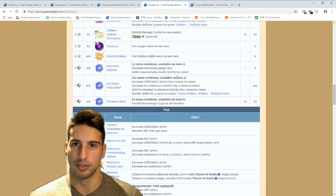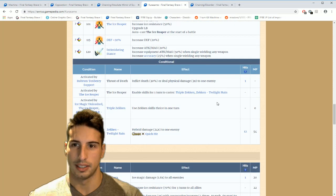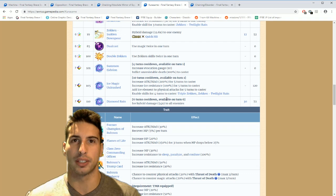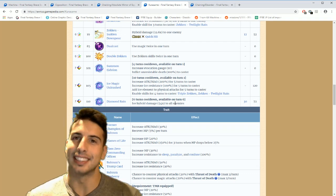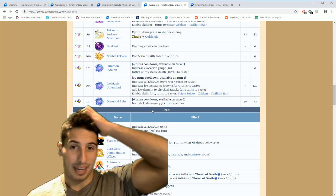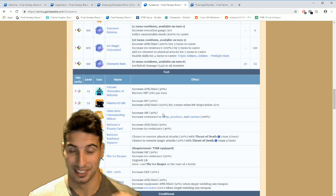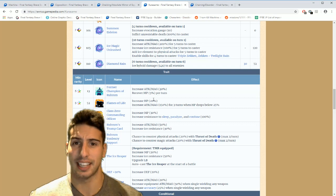Twilight Rain's 24 times multiplier is already pretty crazy, but when you realize Diamond Rain is a 54 times multiplier, that's insane. Kurosame, you're one beast.